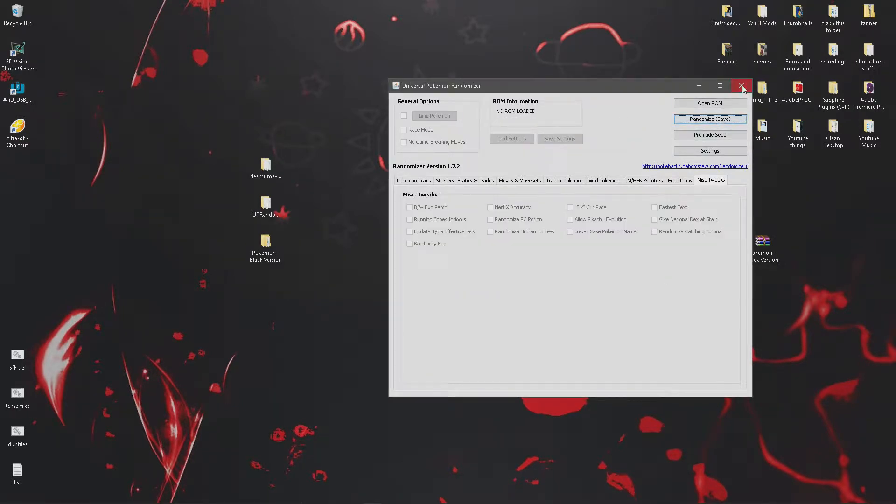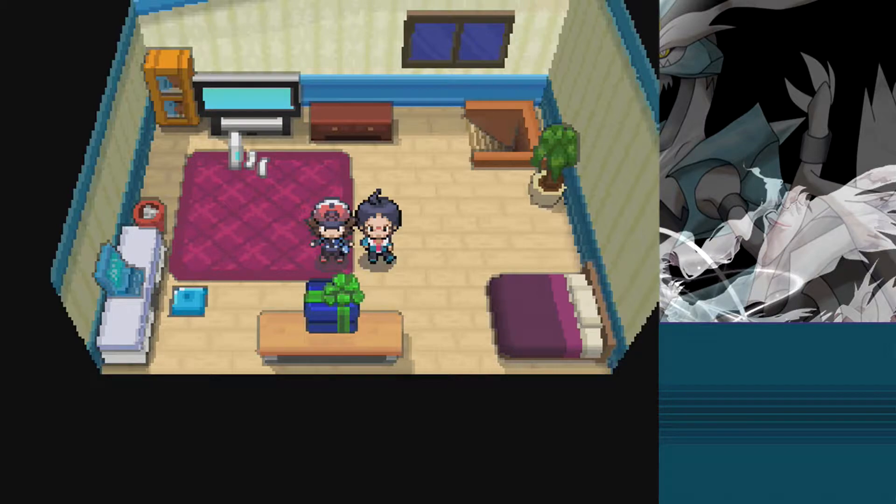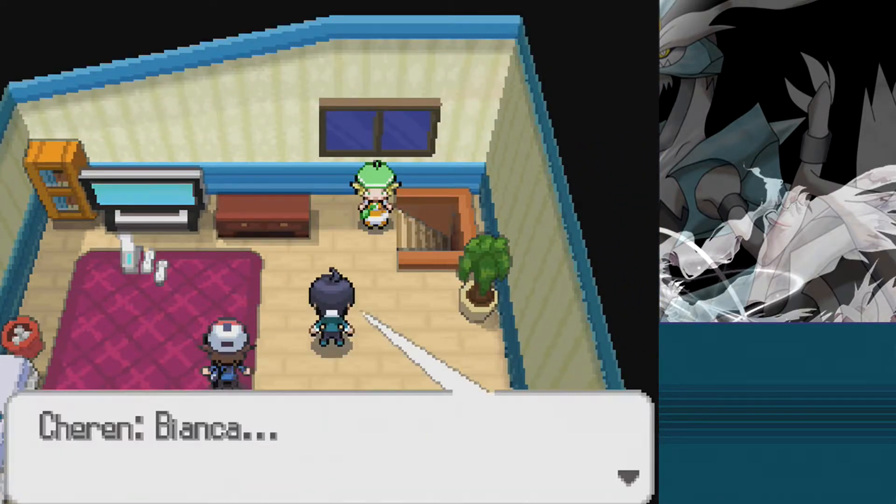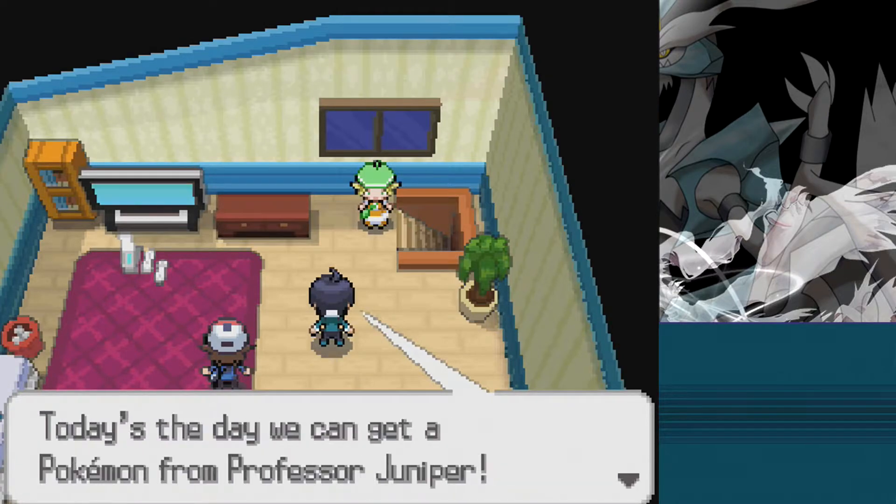And then done. Go ahead and open up the Pokemon in your emulator. I use Pokemon Black because it's the fastest game that gives you a starter. So as you can see once the game loads and the dialog passes by...